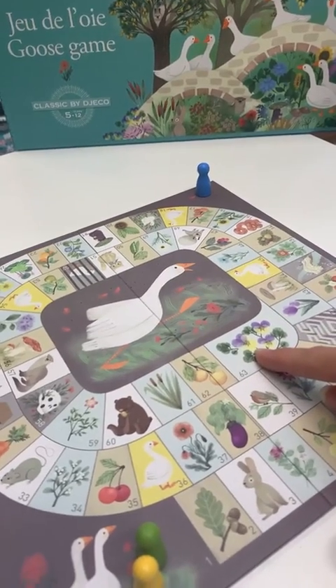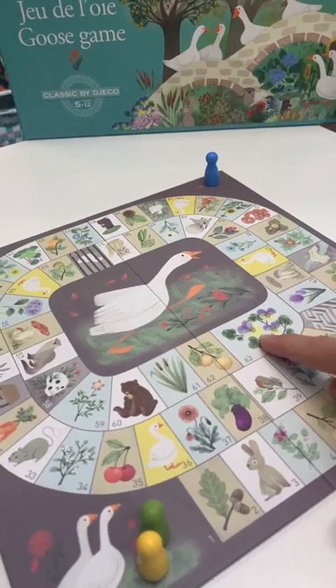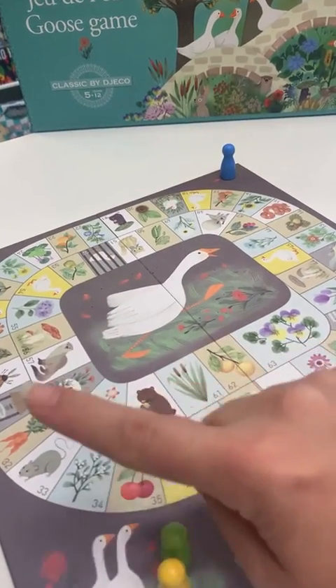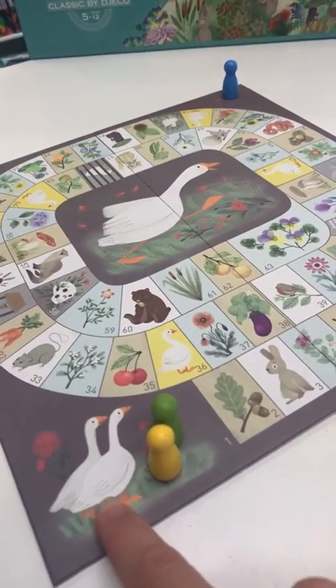You need to reach the finish by exact count. If you overshoot, you start heading back the other way down the game board. The scale is not a good square to land on — definitely not. Land on the scale and it sends you right back to the start.